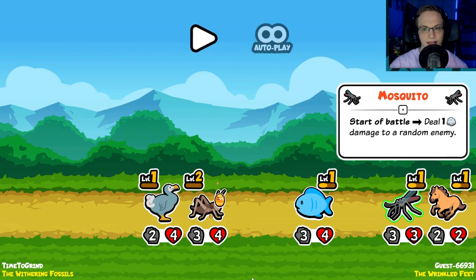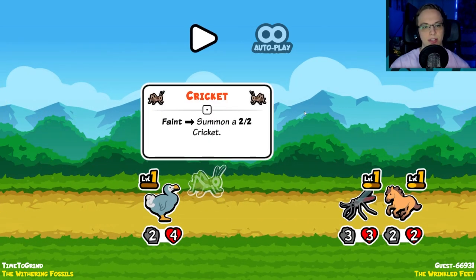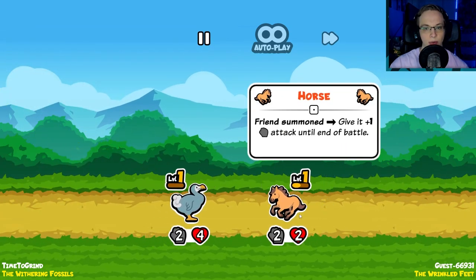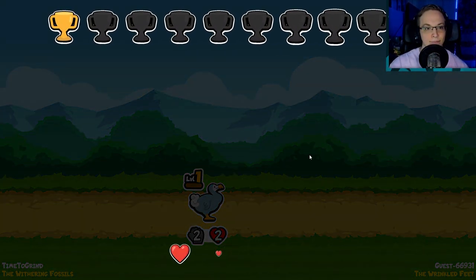So that was the start of battle. Deal one damage to a random enemy — that's what the Mosquito is doing. We're going to give the five attack. We just kill — we kill each other though, because we leveled up. It's now a 2-2 zombie cricket. They should just trade out. I think we're going to win. Friend summoned: give a plus one attack until end of battle. I got another win!